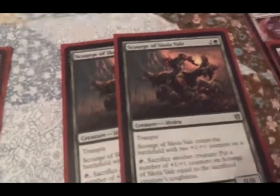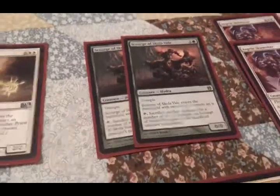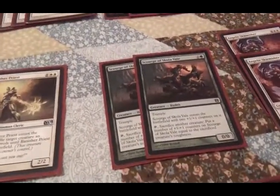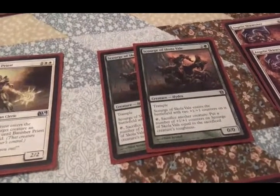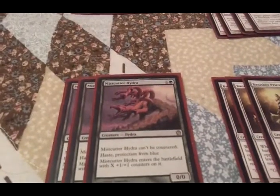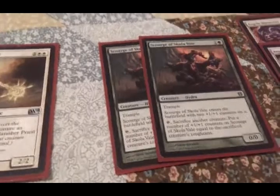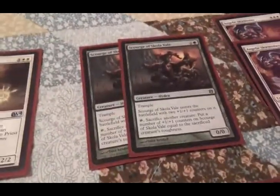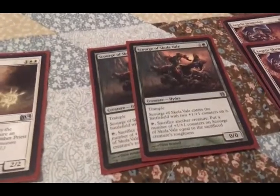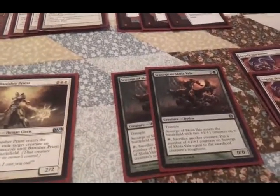Scourge of Skola Vault — this is one of those Hydra cards that a lot of people overlooked. It's a cheap rare, and I personally think it has potential. I play Modern, I play Affinity in Modern, and this kind of reminds me of Arcbound Ravager. Let's say I'm attacking with 7 counters on a Mistcutter Hydra and you Doomblade my Mistcutter Hydra — I can tap Scourge of Skola Vault, since I wouldn't attack with him, sacrifice the Mistcutter Hydra, and move all the +1/+1 counters over. So I wouldn't lose the counters. Scourge becomes the new target, but it has the potential to swing in for 9 instead of 7.